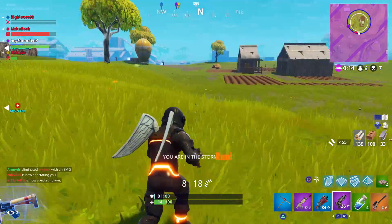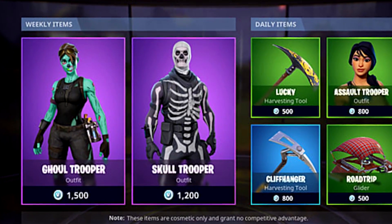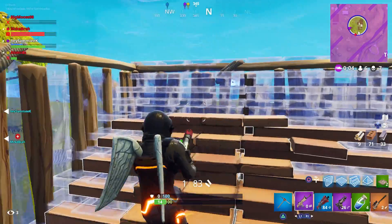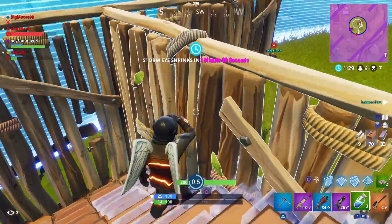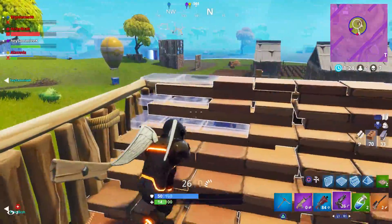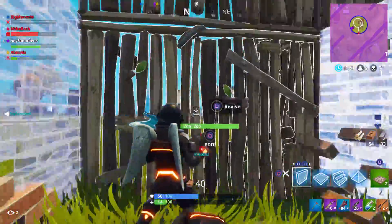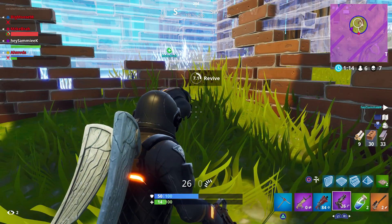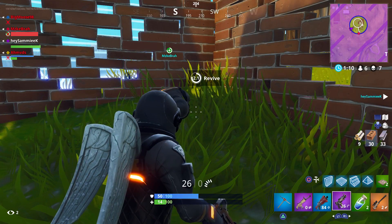Nowadays when you see the Skull Trooper in game, you probably get scared because you know it's an OG player. Epic released the Halloween update in October, and the event was supposed to end at the end of October, but due to its popularity and the growth of the game with a lot of new players coming in, they extended it until the end of November. That was pretty awesome for people who just got the game in November, giving them a chance at the Halloween skins — but unfortunately I didn't pick this one up. Definitely an awesome skin — when you see it, you know you're going to get into an insane building battle.